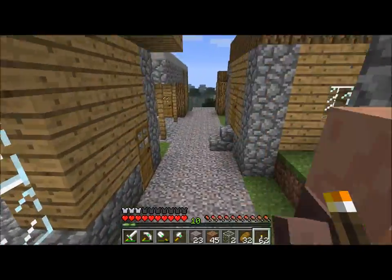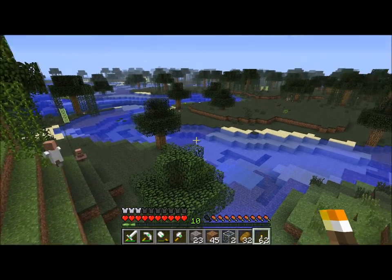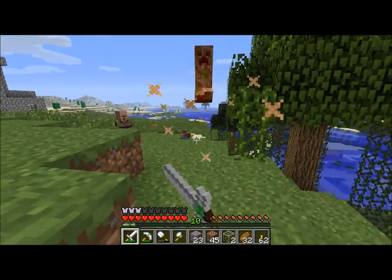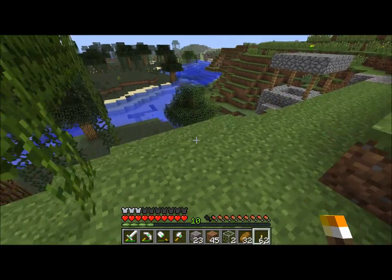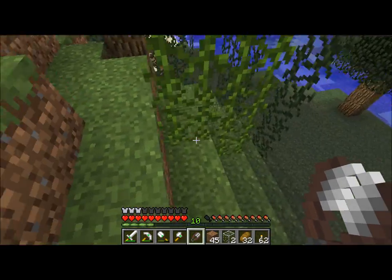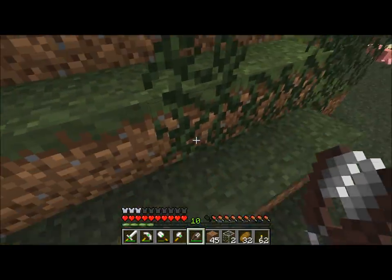Like I said last episode, I did do some more caving - nothing particularly interesting happened, I didn't die or anything. I grabbed some wood between sessions too. It's really unfortunate that trees that grow in the swamp don't have vines on them - they really should. Jungle trees do, but the swamp trees don't, which is saddening.